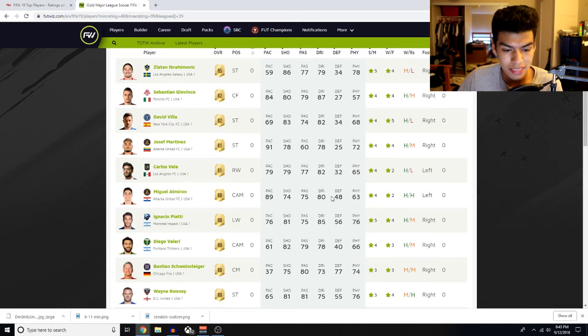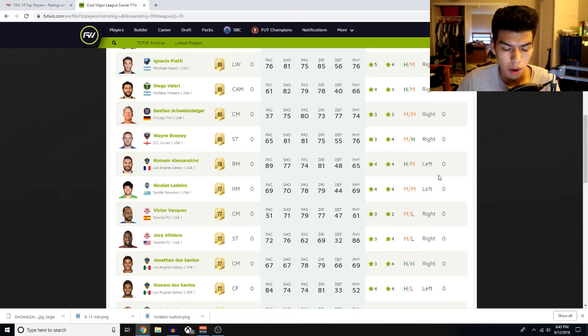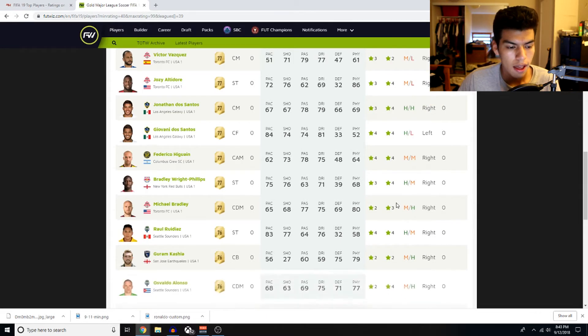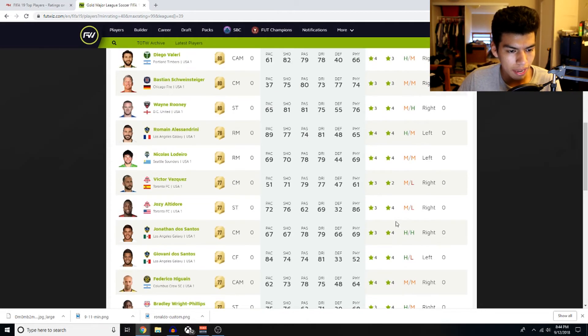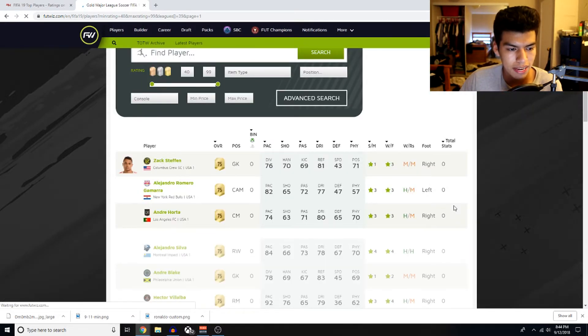Josef Martinez to Almiron — perfect. This guy has the pace, the passing, the shooting, the dribbling. The shooting might be a bit lower and he has a two-star weak foot which might be a downside, but four-star skills isn't too bad. Romain Alessandrini has very nice stats — four-star four-star — and might be decent early on. Giovanni Dos Santos looks good too — four-star four-star, high/low work rates. Raul Ruiz Diaz is going to be a very very cheap beast from the beginning of the game — one of my favorite players in world football. We don't have any great fullbacks though. Zach Steffen is there, but we don't really have solid left backs.